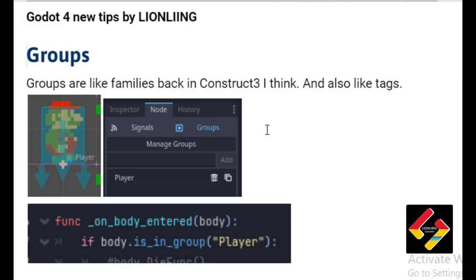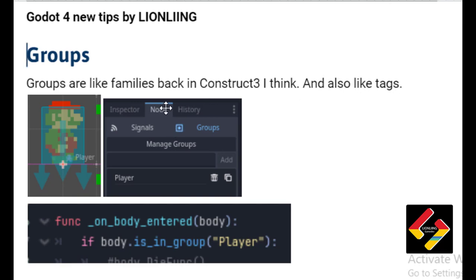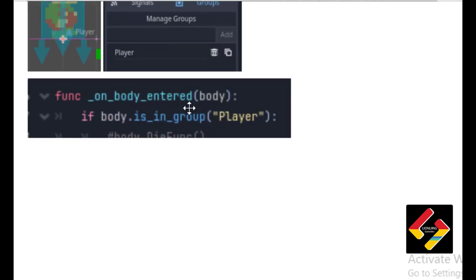Here are the things I learned so far. Groups are like families in Construct 3, or like tags in Unity. You can see node groups — I added this as a player function. On enter, if body is in group 'player', then we can detect if it's a player and complete our code.